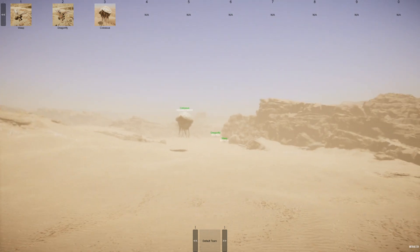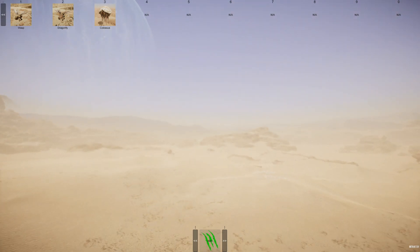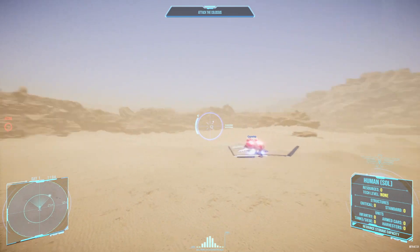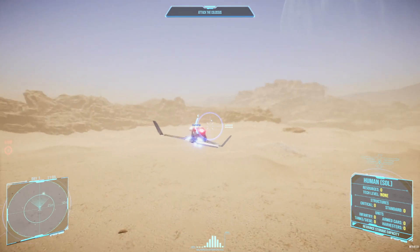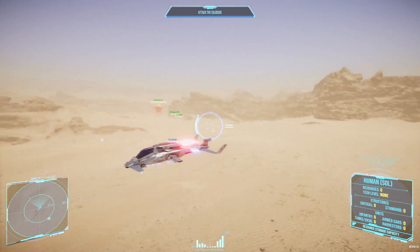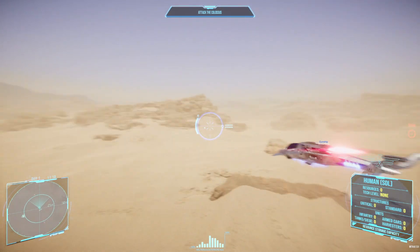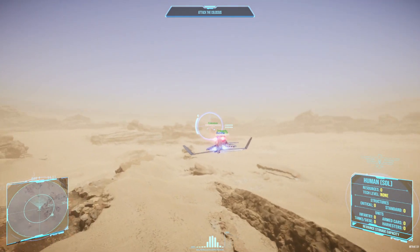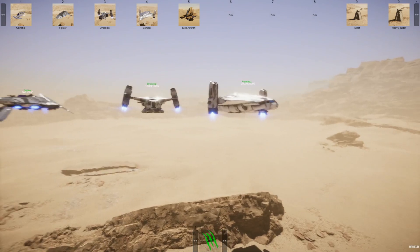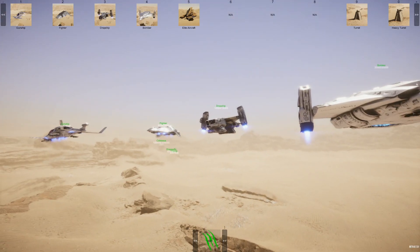If you want more on the air units, check out my first look alien air units video — there are two more to be added but they're not currently in the game. Now spawning on the alien side to avoid activating the Colossus, let's look at the Gunship. You can already see the speed difference — it is not as speedy as it used to be. It's hard to compare without the older version, but if you've played the Gunship already you'll know the speed difference.